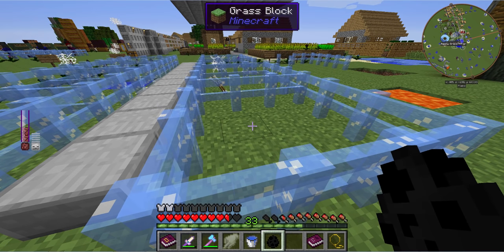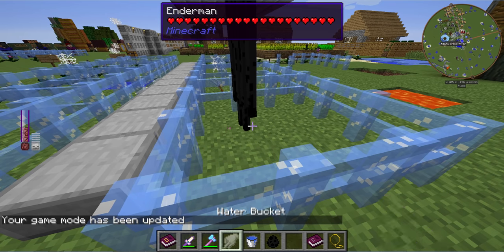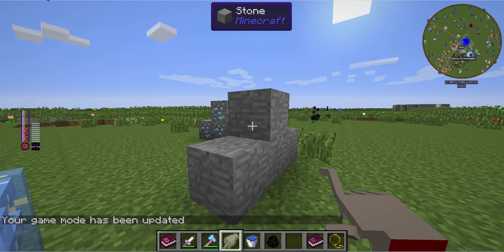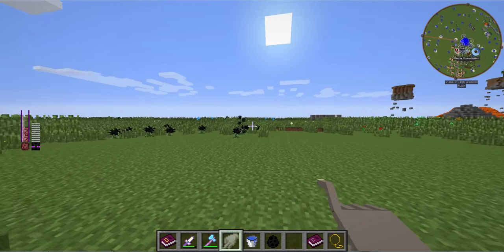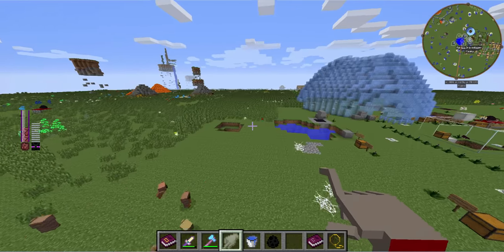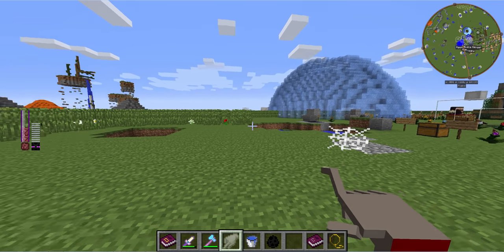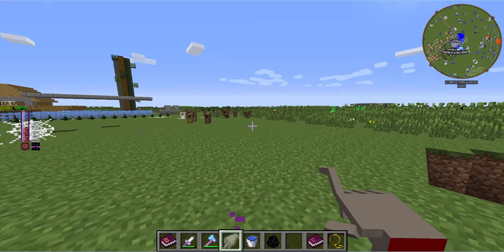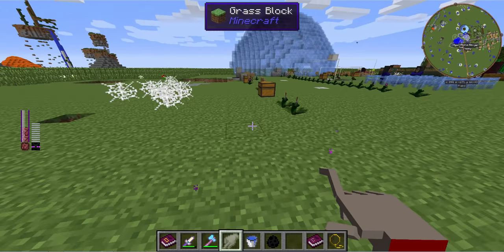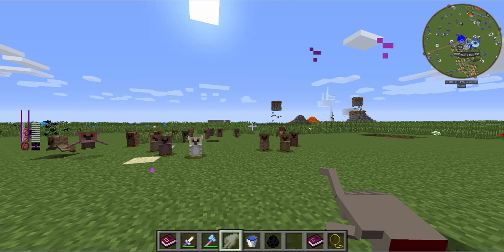This one is to spawn an enderman. Just so he doesn't teleport away, I'm going to go into creative mode, then enthrall him and sacrifice him — which is funny because he actually just teleported away, but you can see on the left it worked. The ability he has — you guessed it — is to teleport. You can teleport short distances just like an enderman would. You only get 10 uses of it per enderman.